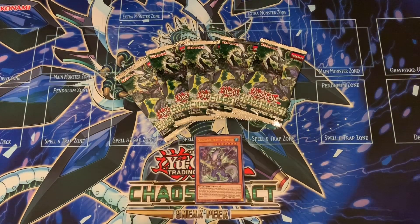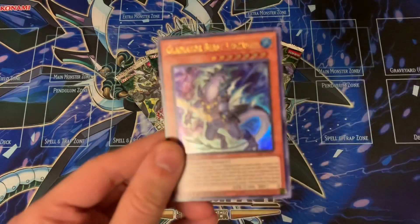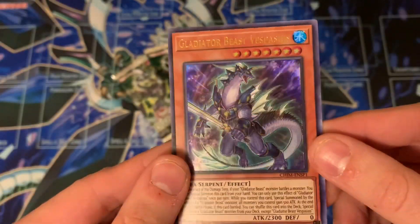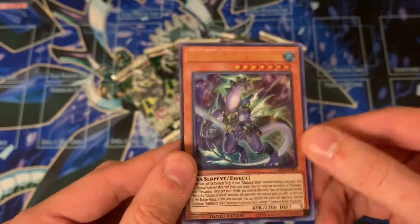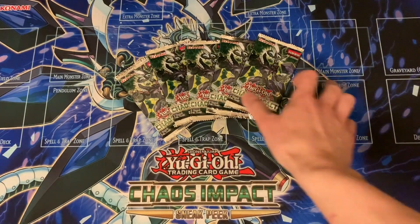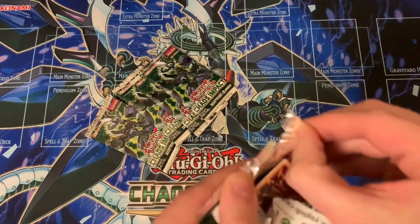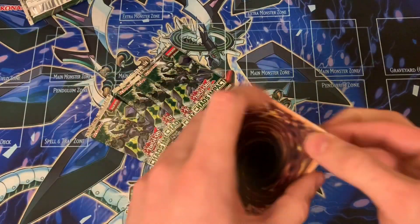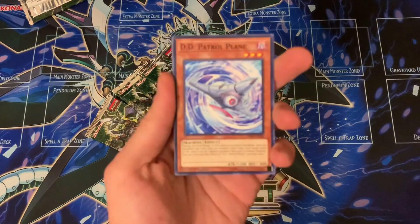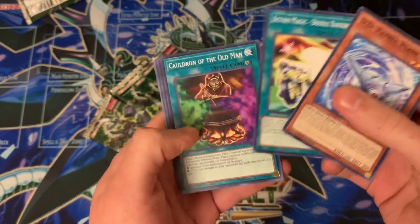What is up YouTube, this is Jeremy from Team Bio, and today I have a couple packs of Chaos Impact to open for you. Sadly I wasn't able to make it to my local sneak peek, but I was able to get my hands on a couple packs and obviously the Gladiator Beast promo card, which looks absolutely amazing. It just would have come as a holo in the main set, but we'll take what we can get. Let's open them up — maybe we'll get a prismatic rare.